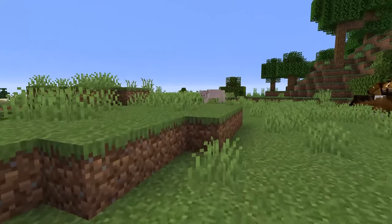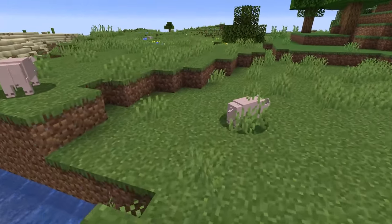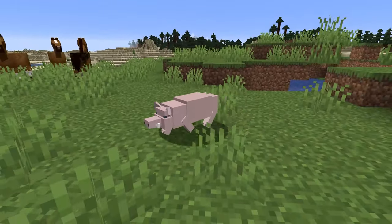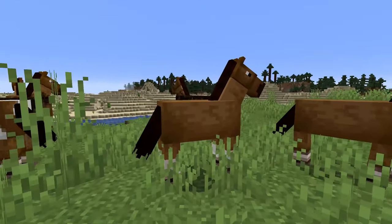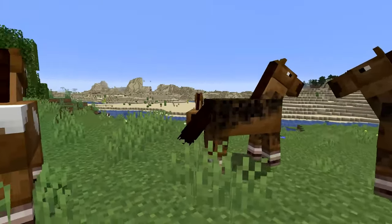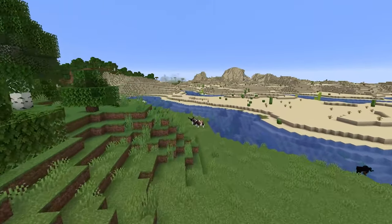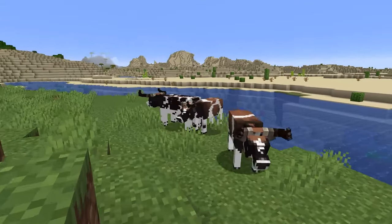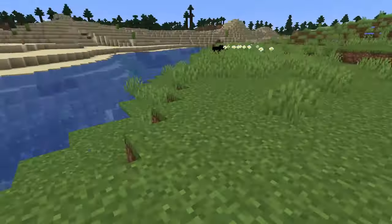The next mod is the Genetic Animals mod, and as you can already see there's a pretty big difference. The animals are all more realistic looking. The horses haven't changed too much — a slight texture change but mostly the same. The pig, however, is very different. The cow is extremely different — it has giant horns now and is a full-on bull.